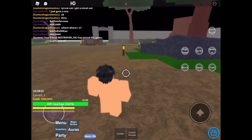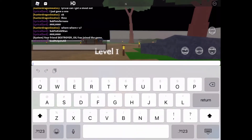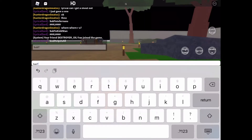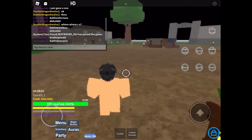The next code I have is Sub2IBMain. This is capital S-U-B, capital T-O, and then lowercase i-b-e-m-a-i-n-e. Sub2IBMain — ibmain is all lowercase, only the capital letters are S and T for sub, and then 2. That will give you 50,000 mastery experience.